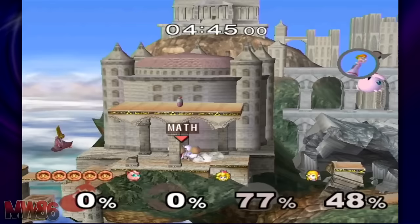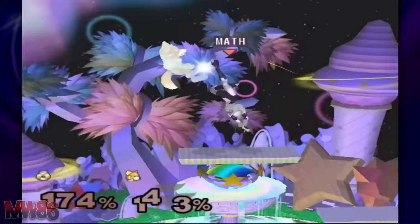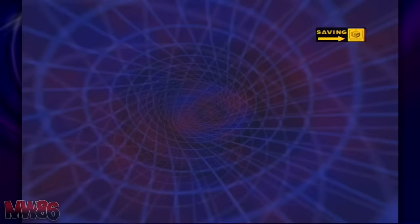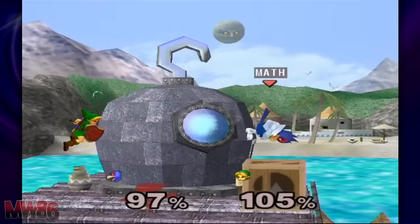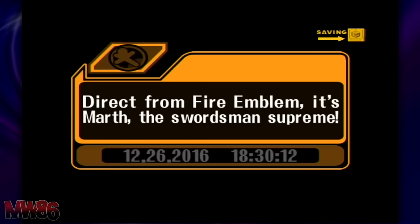Young Link is the reason you should have unlocked Jigglypuff and Dr. Mario with Classic mode. Complete Classic mode with 10 different characters — two must be Link and Zelda or Sheik. If you don't want to do this, you can play out 500 versus matches. Young Link will be fought at Great Bay, so simply throw him into the stage to win.